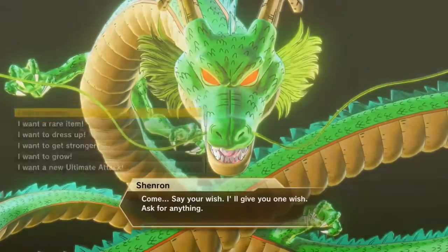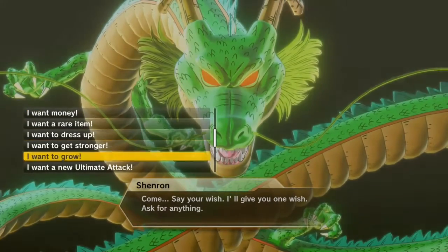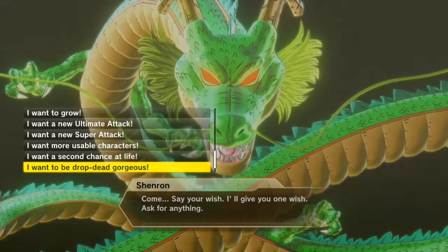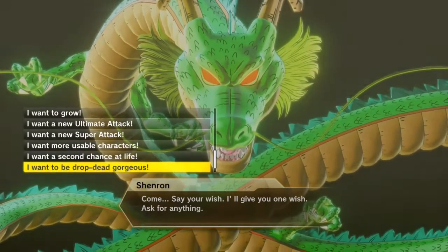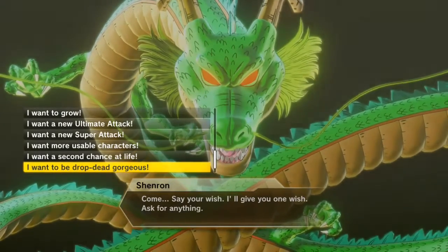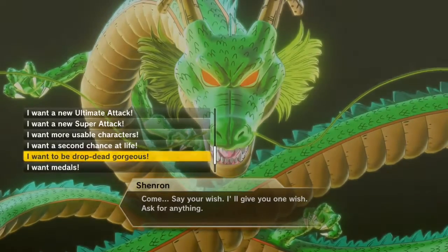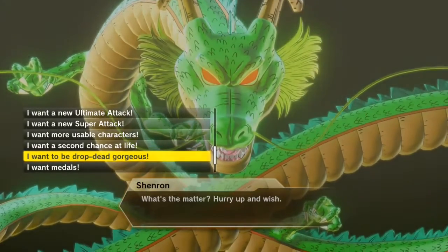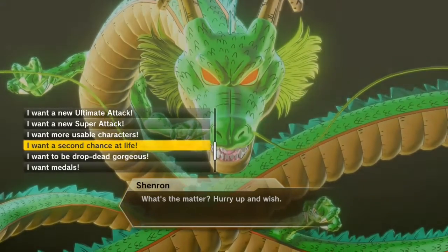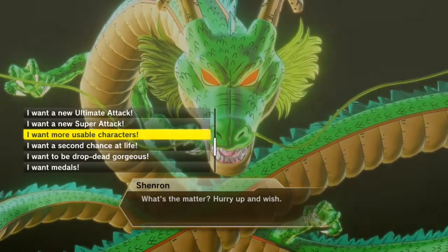Come, say your wish! The options are: I want money, I want rare items, I want to be drop dead gorgeous — which will probably change your appearance — I want medals, I want a second chance at life — which will probably reset your stats — and I want more usable characters, which means there's more than one wish to unlock more characters.